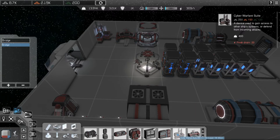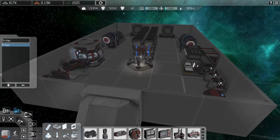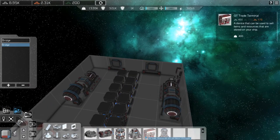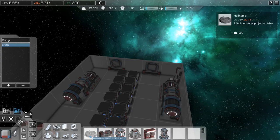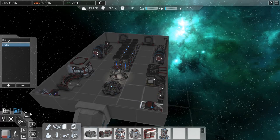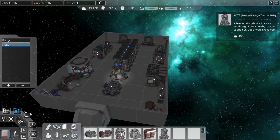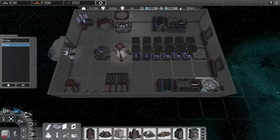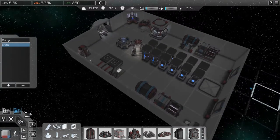There's an engineering terminal which allows you to configure power. There's also a cyber warfare suit which helps you hack into other ships and stations, and also helps defend against being hacked. There are 3D printers, data cores, and other items I won't get into right now. There's a transponder — I'll put that over there. There are also nuclear reactors and other advanced items you'll get into when you're a little more advanced. I think that covers the base of the inside of the ship.